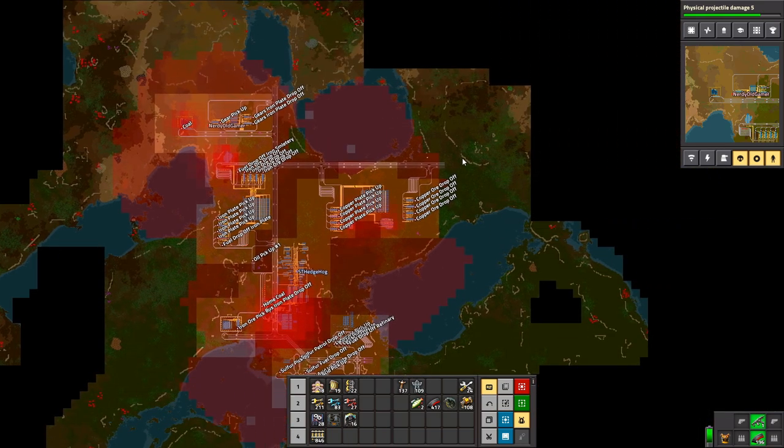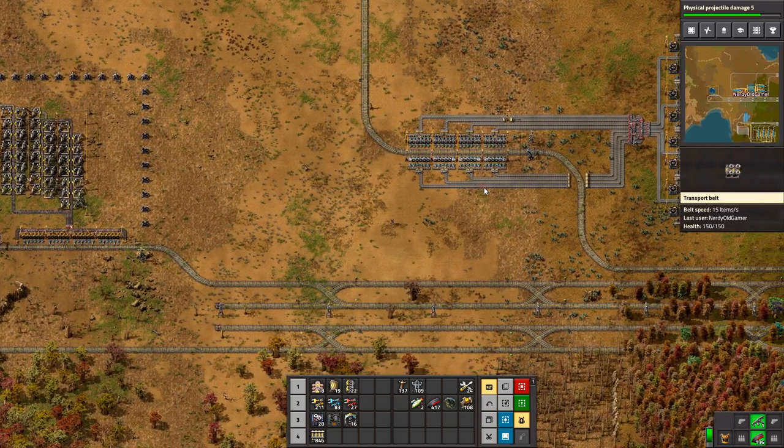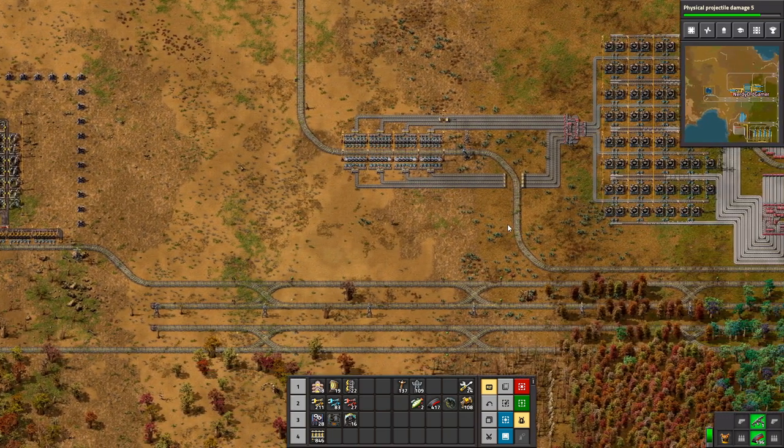That means you'd need a stop for at least blue belts and maybe red belts as well — a pickup stop for each of the belt types. That makes sense.